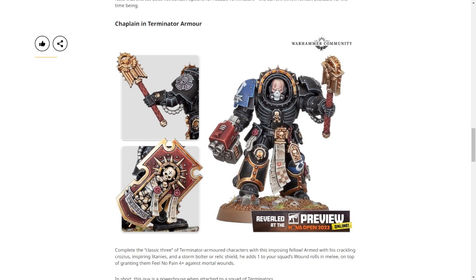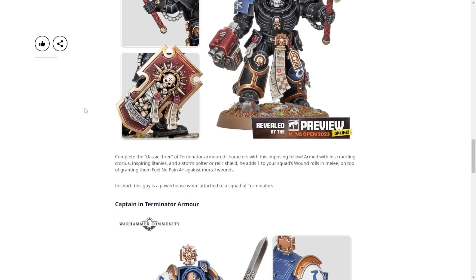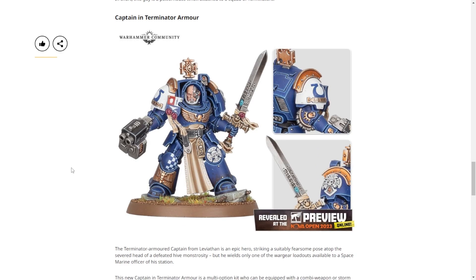Terminators are okay at range — storm bolters will kill guardsmen — but if you want to kill something, you get into range with power fists. Plus one to wound on power fists means you're wounding things lower than toughness 16 on a four. Normally you'd just take the chain fist for that, but now you can punch up a little better. Chain fists are basically power fists with minus one to hit but anti-vehicle, so you can get the plus one to hit and still wound on fours. Or take power fists and still wound bigger vehicles on fours instead of fives. Points — we'll have to see. Goes without saying: great model. I like the skull face design and the customizability.